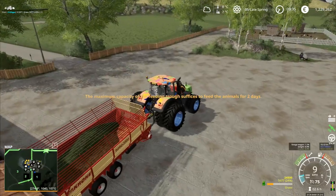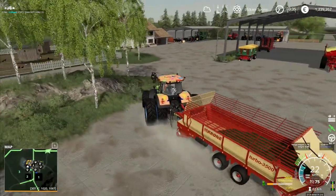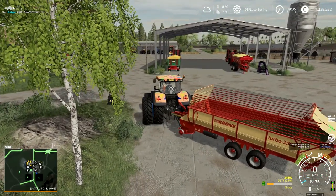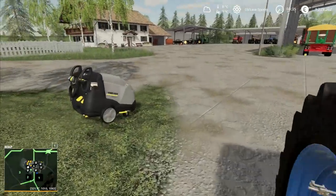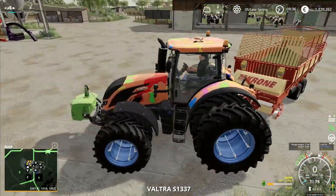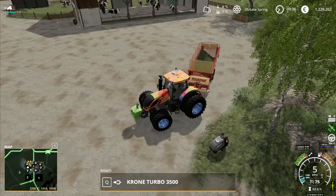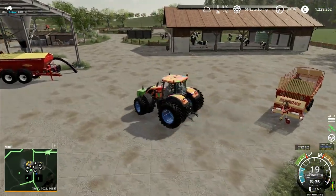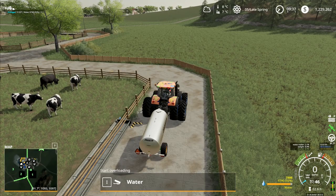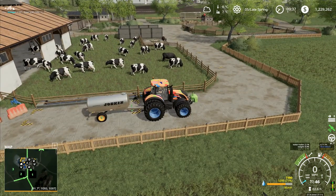You do have food in there for six days in theory. That might not actually be the case — it might not work like that at all — but I remain hopeful. I'll leave that one there. I need to take this one back over, leave the Krone right here, unhitch it, and get the water tanker again for another load of water. Interestingly, the water hasn't actually emptied out — I started it emptying and then unhitched it.